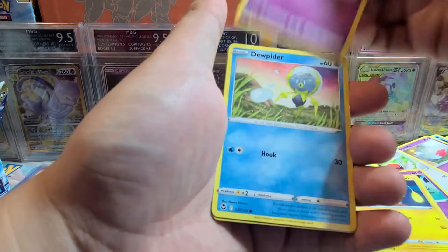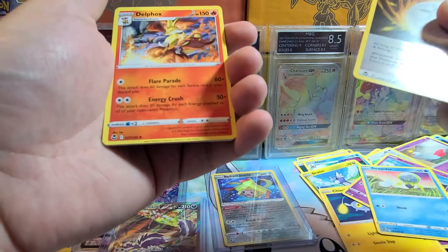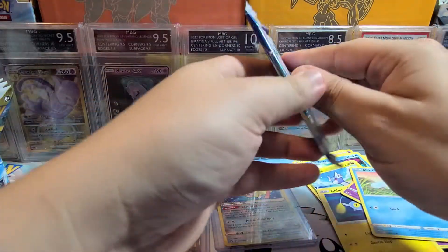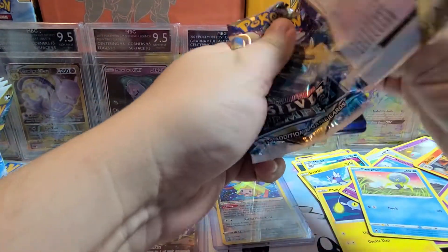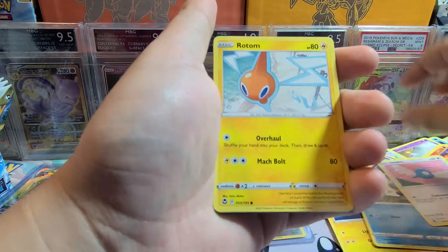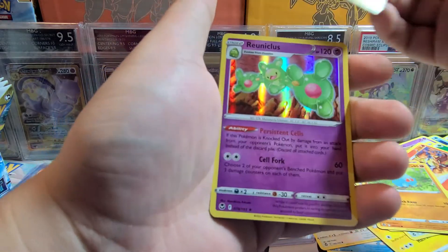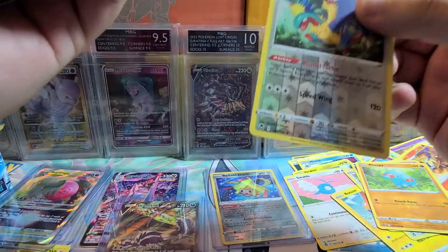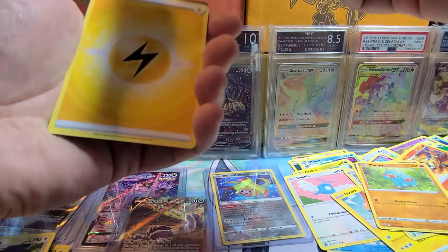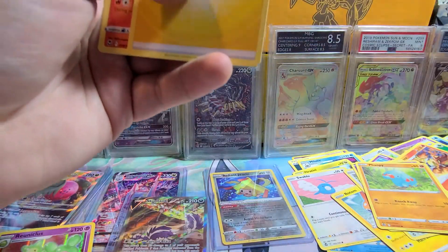Pack: Aspergeratini, Chinchow, Meditite, Dewpiter, Reverse Regenerative Energy, and Delphox — still not a rare. Next pack: Swablu, Rotom, Veneery, Dreepy, Fanpy, Reverse Archeops, and Holo Reuniclus. So we got the regular Holo and the Reverse Holo Archeops now. Reuniclus is a Pokemon I really like — definitely don't mind a Holo.